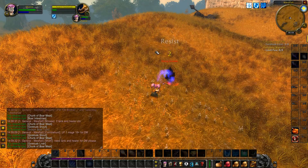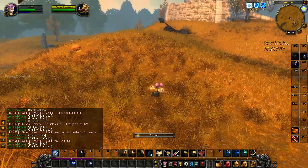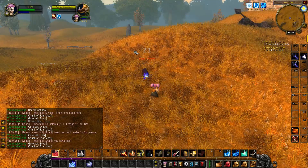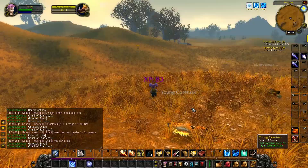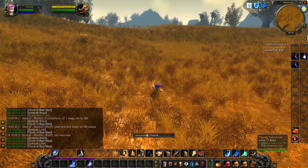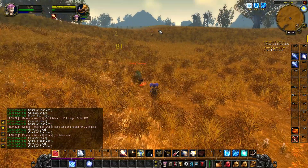If you want to farm Gortusk Liver, I recommend going slightly north of Sentinel Hill. There will be lots of Gortusk and little of anything else, and Gortusk are not aggressive, so it's very easy to single them out and kill one at a time without worrying about killing a bunch of vultures or coyotes that aggro you.